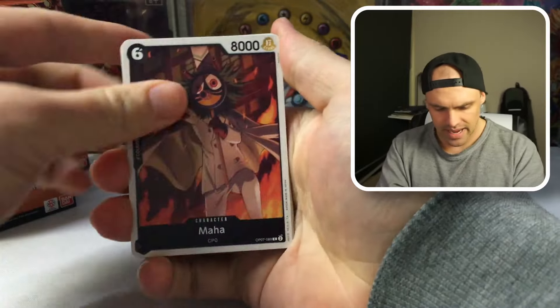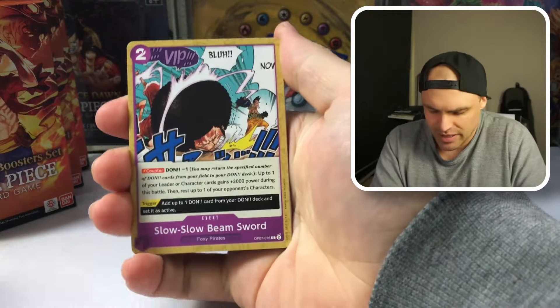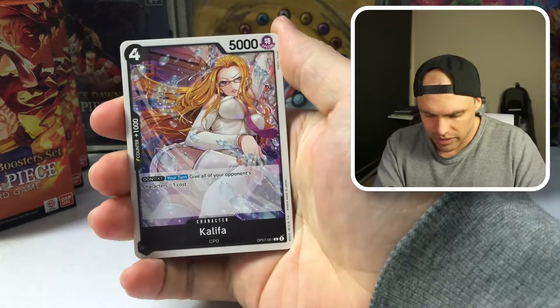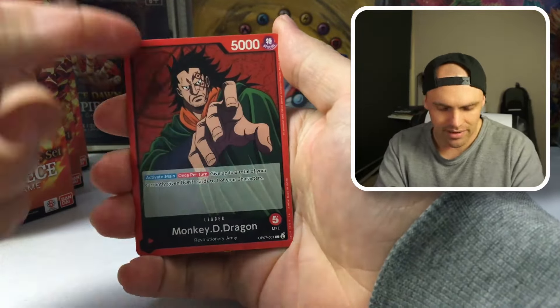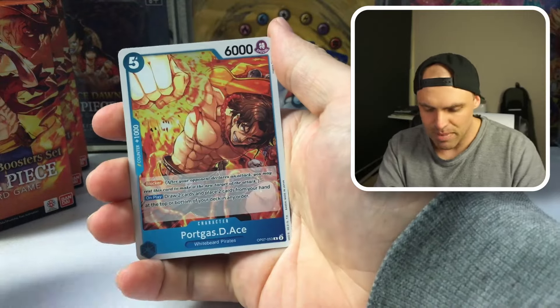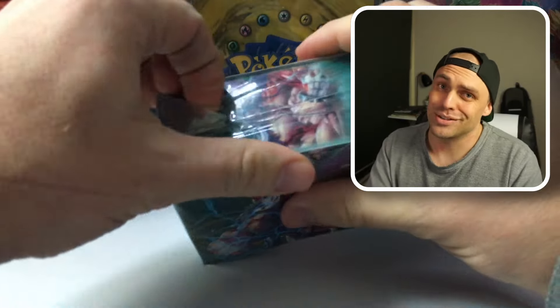What are we chasing from here? Outside of Among Us — because we know that's the only thing we're still really trying to get on the channel — anything Alt Art or Foxy-related, we'll take that Dragon. But it's going to be nothing here: Baccarat and an Ace. That double pack wasn't too exciting at all. Let's see what OP08 brings us.